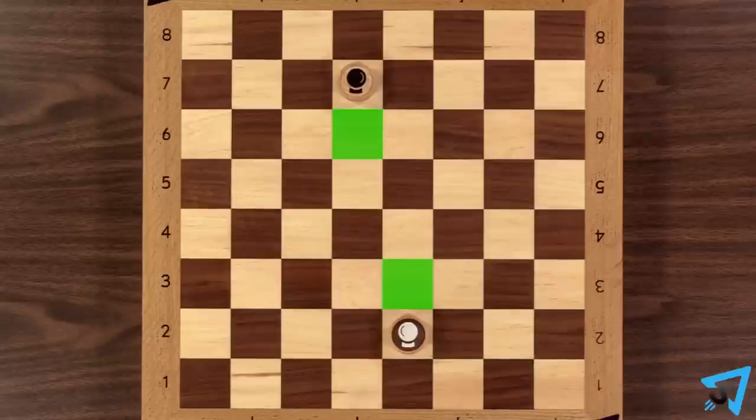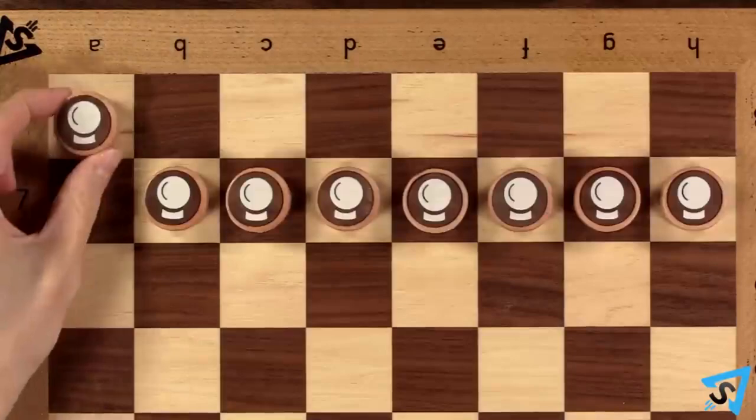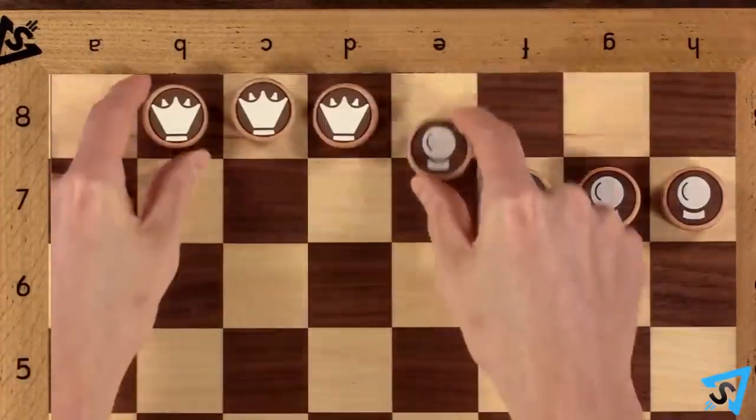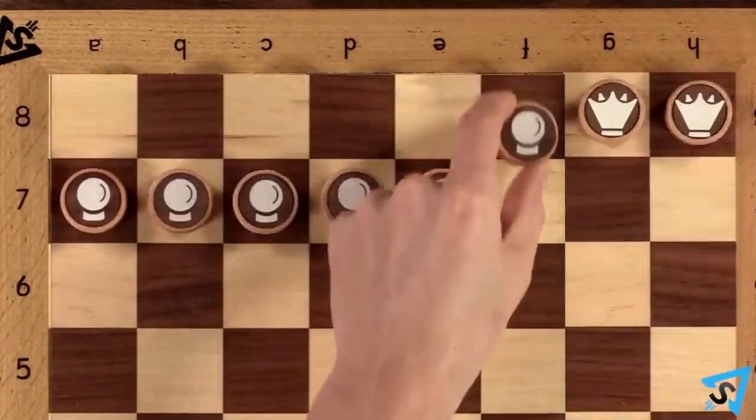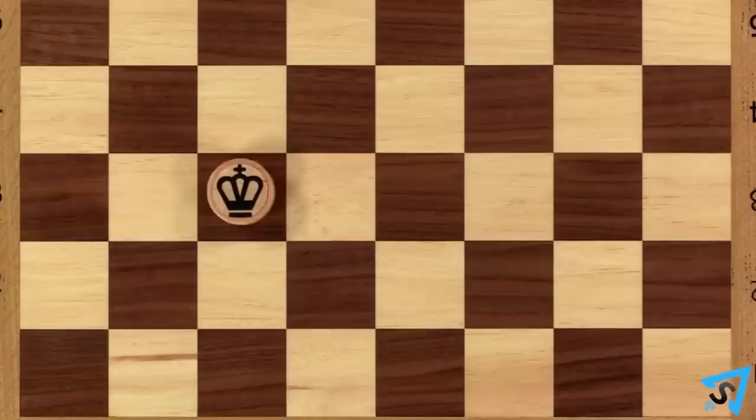Pawns can only move one space forward and one step right. When a pawn is promoted to queen, the queen must promote to pawn. The choi-o-sh, cho-o-sh. The king is king king.